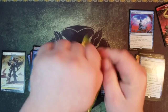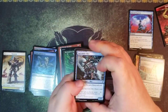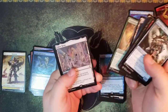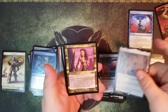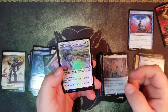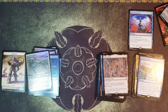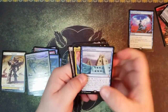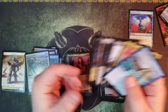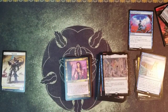Last pack guys, what could it be? There's a foil in there. Carekeeper, Blood Braid Elf, and a Bound in Silence - nice. Got a decent amount of mythics - five mythics - I'm sure some of these other things in here are mythics too, but not that bad at all.